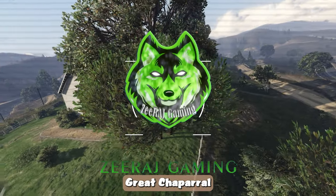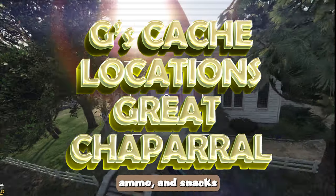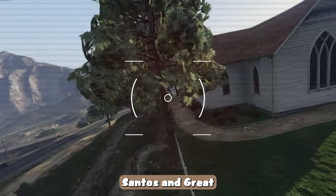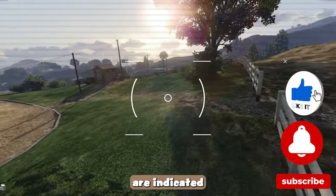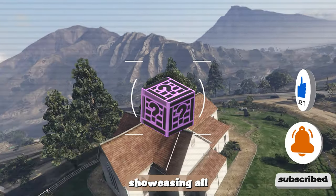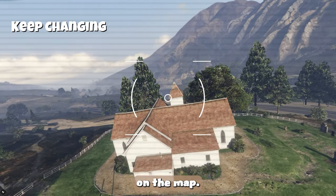we are going to explore Gcaches in Great Chaparral Church. Gcaches are hidden stashes of cash, ammo and snacks that can be found scattered throughout Los Santos, and Great Chaparral Church is one place where you can find them. Gcaches are indicated on the map with a purple box. We will be showcasing all five potential locations for Gcaches within the circle on the map.